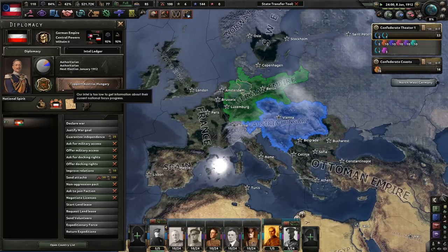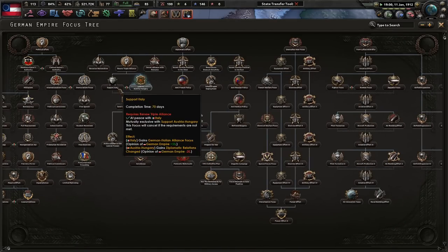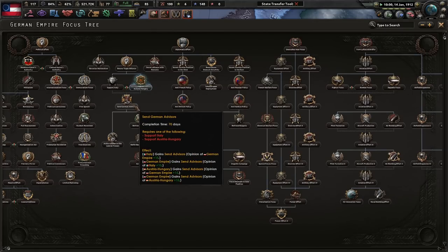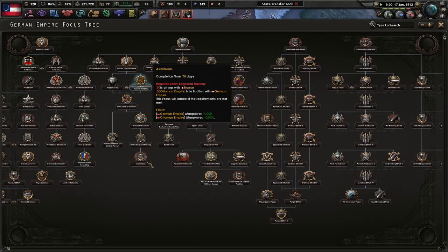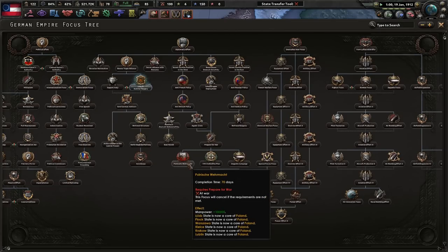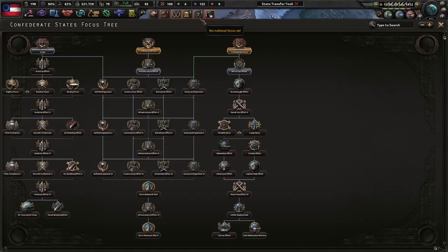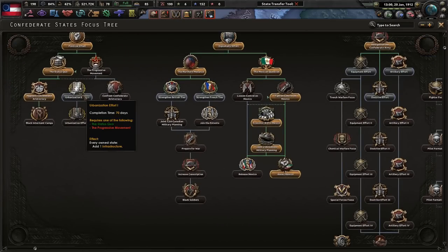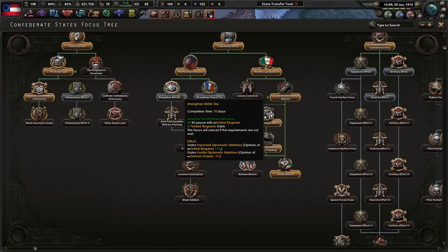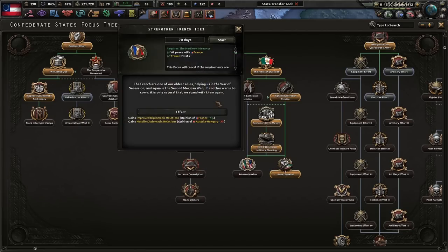Germany - support Austria-Hungary, Kaiser. Support Italy might keep them in your faction - you might want to do that. French Ottomans, Berlin-Baghdad Railway, Asian Corps, Polish Wehrmacht. I believe I've played as Germany in the Great War mod before. Let's do this one next - urbanization, strengthen British ties, joint CSA-Canadian military planning.